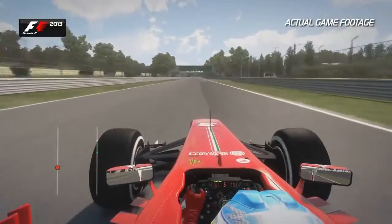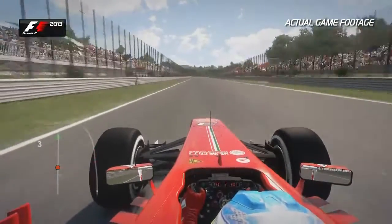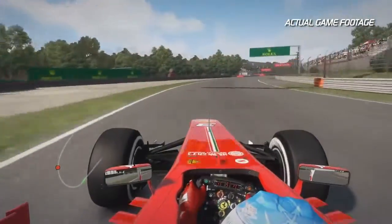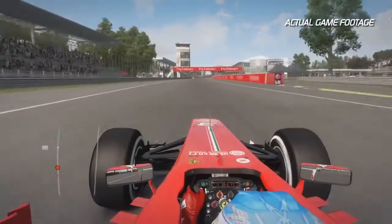Use that extra piece of tarmac to help carry the momentum down towards the Parabolica. Ease the car over to the left hand side — you can use this green piece of concrete as a reference for where to brake before this brilliant corner. The car often understeers here mid-corner, so having a good aero balance is important. Getting that final boost of kerb sends you on your way to the start-finish line to finish the lap here at Monza.